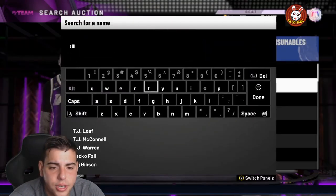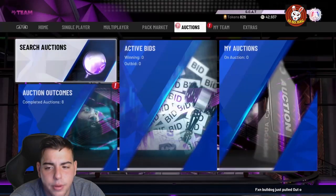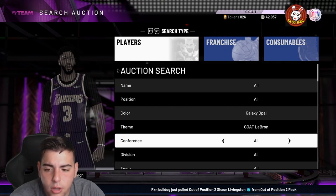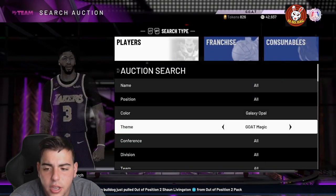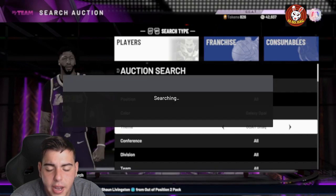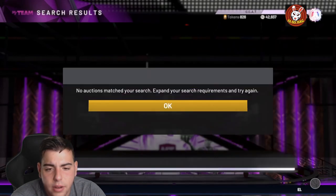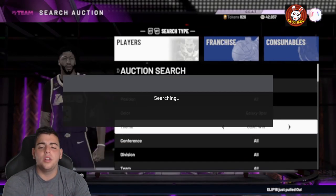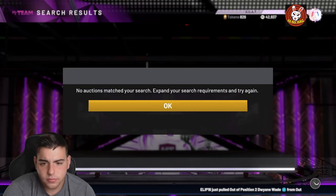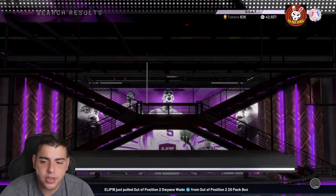If you take an L like that, you lose about 100 MT — it happens. There are so many other filters: Tracy McGrady Galaxy Opal refresh, MJ refresh. Here's another method — GOAT LeBron Galaxy Opal refresh, then GO Magic, GO Shaq, GO TMac refresh, then GO Wilt. He's actually a buyout so he's no good. That's all you have to do — it's simple and easy.